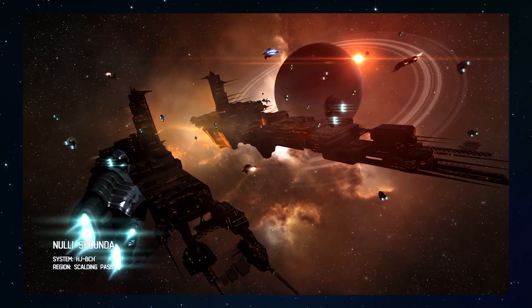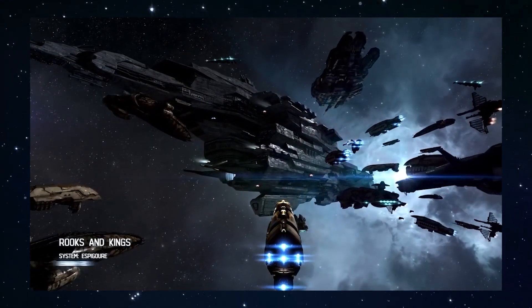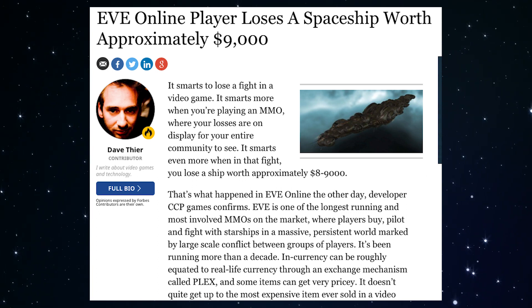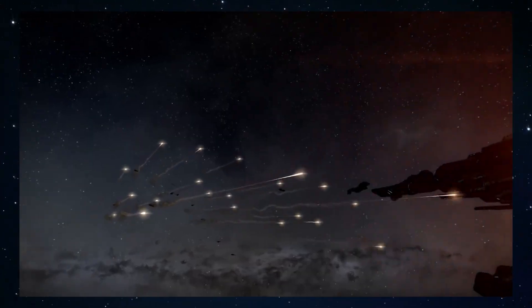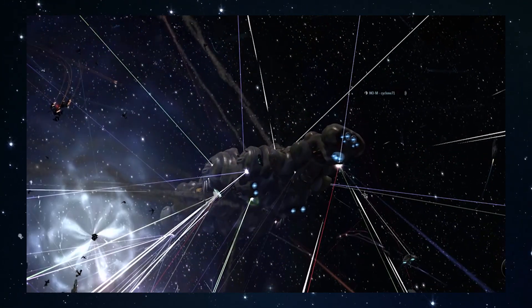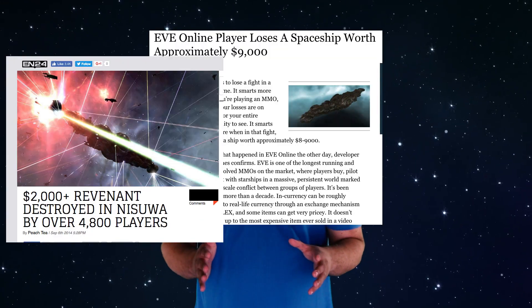Last but not least, here at number one is the only ship that you can buy with real earth monies. I'm talking of course about the Revenant from economic simulator and sometimes space combat game, EVE Online. Now the Revenant is super rare — there's said to only be a handful in existence and they cost thousands of dollars, which means that you gotta round up all your buddies, and that's a ton of buddies, to take one down. Which means that if you succeed at destroying a Revenant, this is a moment you won't soon forget. That goes double if it was your Revenant that got exploded. The constant high stakes that surround a Revenant make it iconic in its own right, even if you've never heard of it.